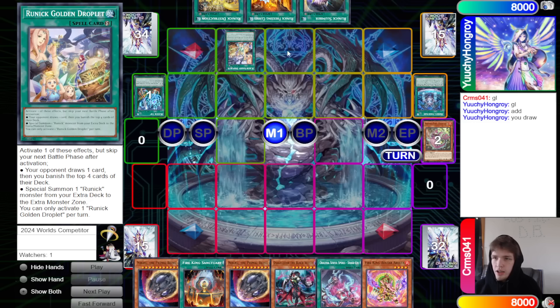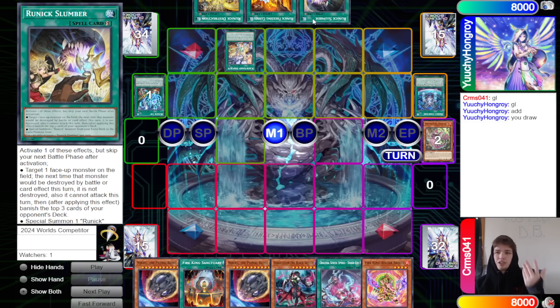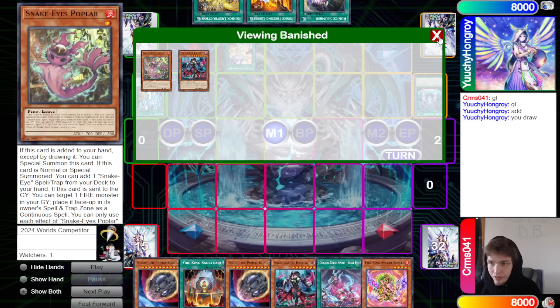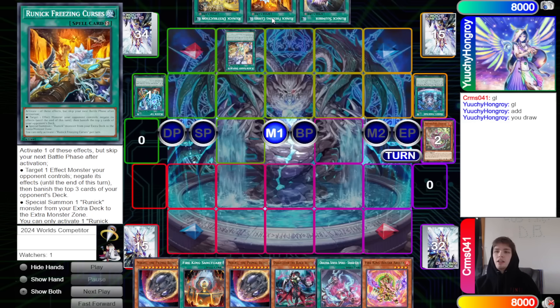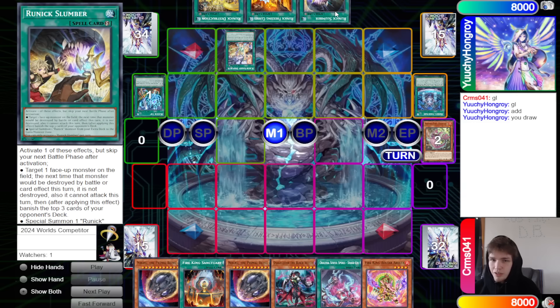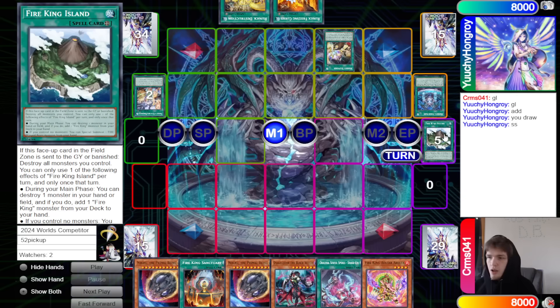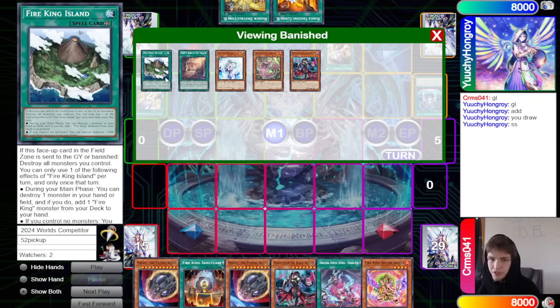Something you can do is go Golden Droplet 1 and then Slumber 2, and use them both to special summon — pretty much just put a spell in the Graveyard for no reason, just so you can target it with Fountain if you don't want to activate its main effect. You can activate Freezing and Slumber in the same chain; both special summon, obviously you only get one summon, but it just puts the spells into the Grave.